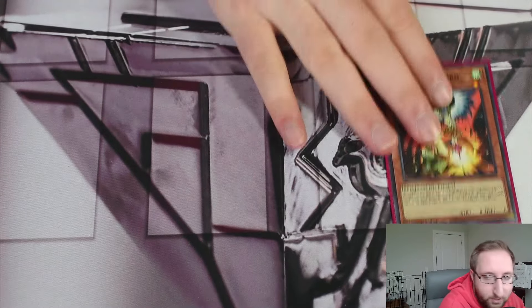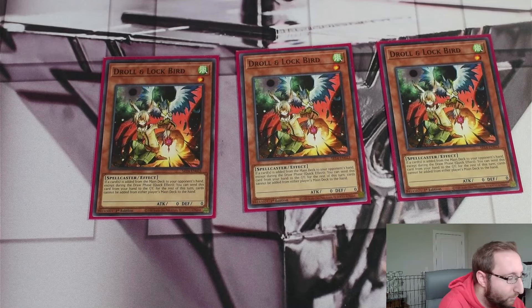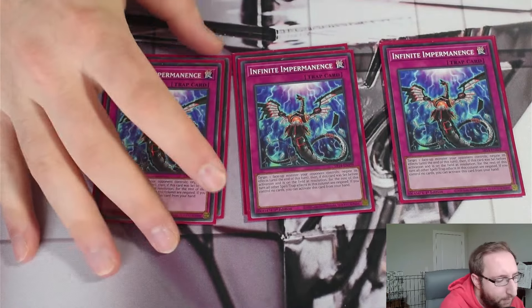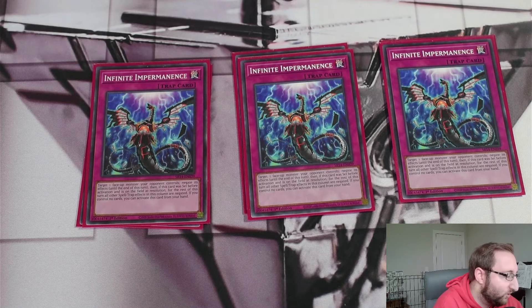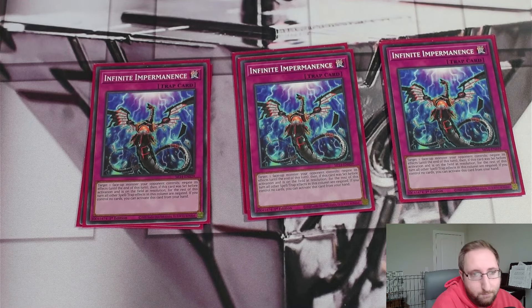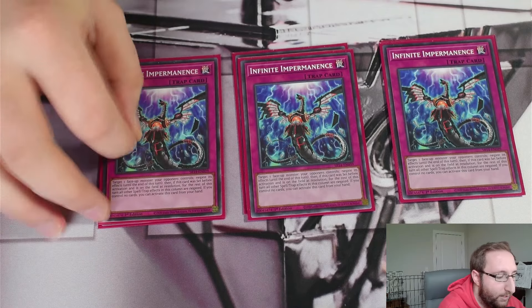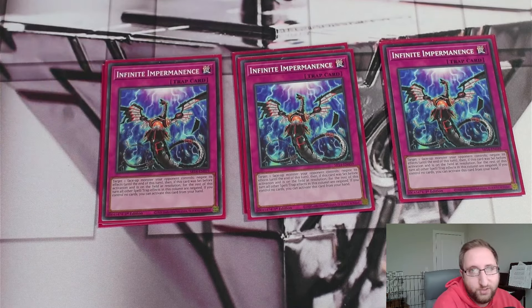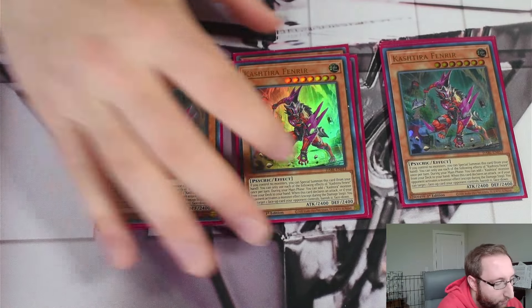On top of that, you have a thick 20-card non-engine stack you can do whatever you want with. For hand traps: three Droll — probably the most mandatory hand trap in the format going forward — and three Impermanence. Those are the only hand traps. No Ash in non-engine, no Belle. Belle might come into the side deck as the format develops, but Ash isn't as impactful now. In the mirror, they'll have Island, Bonfire, Wanted, Original, One for One — so many other options that Ash just isn't enough. You want cards that stop their entire turn, like Droll.